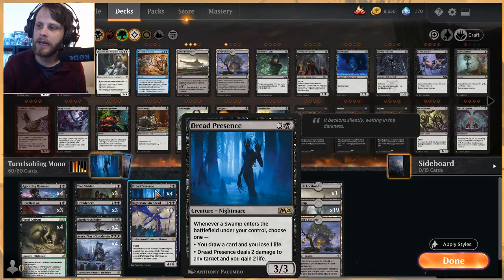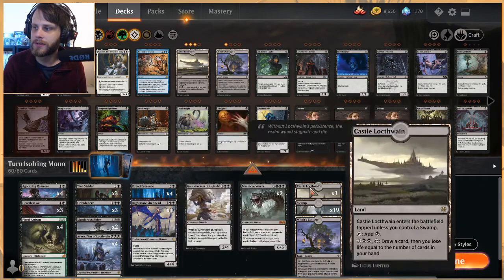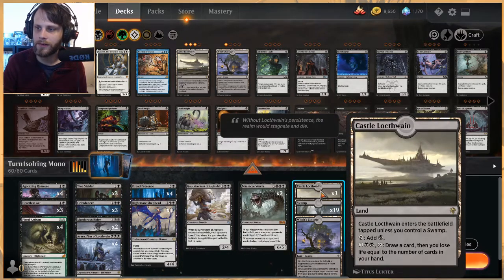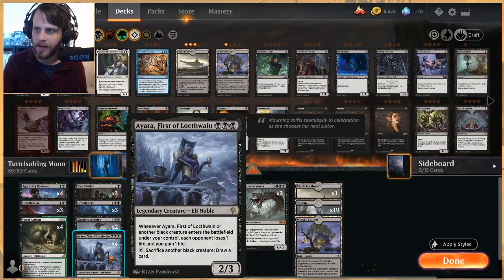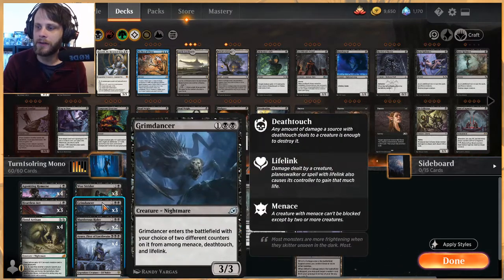We've got Dread Presence, which lets us scry for two every time we play a swamp and also draw cards, along with Castle Locthwain for card draw. Murderous Rider is excellent removal for creatures or planeswalkers, albeit with some life loss. Ayara, First of Locthwain gives us life drain and card draw, and Grim Dancer can have menace, death touch, or lifelink — we choose two.